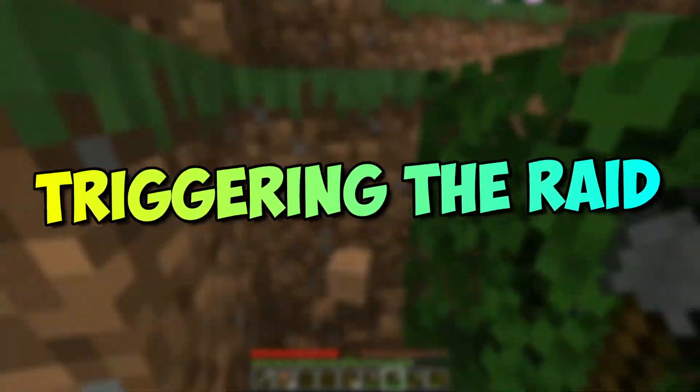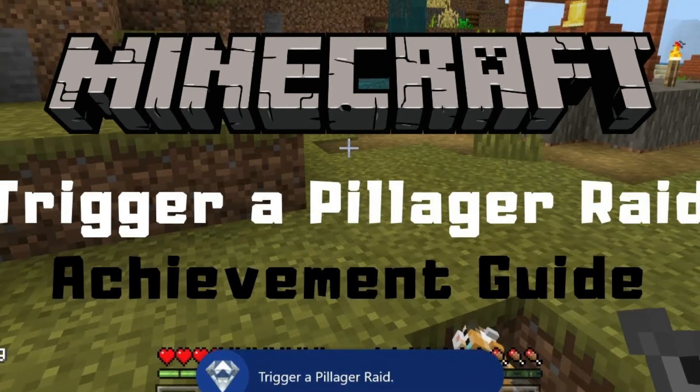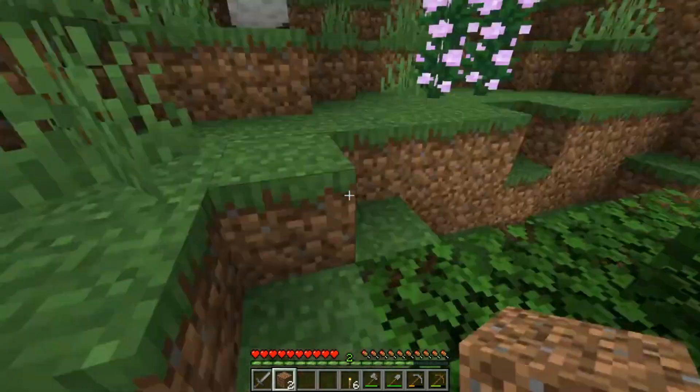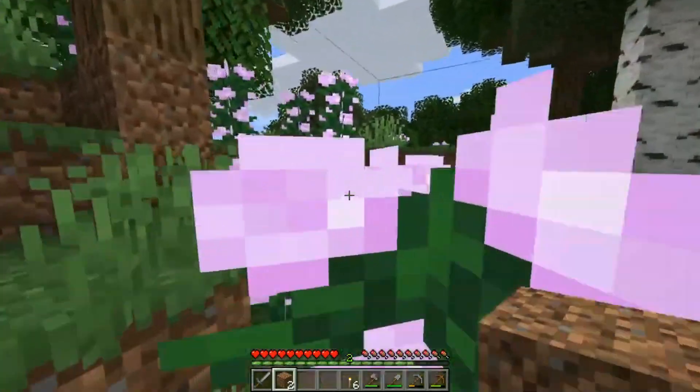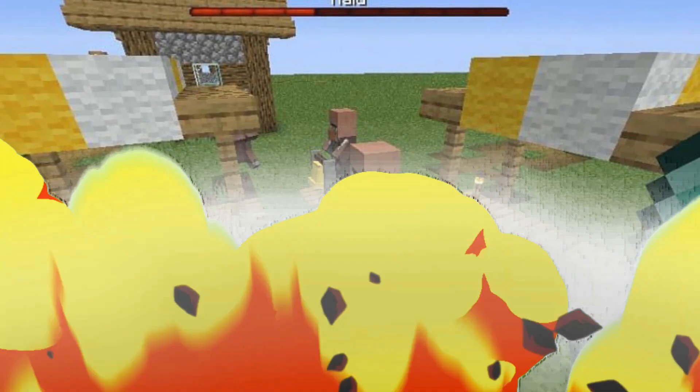Triggering the Raid: There are two ways that a player can trigger a raid. The more straightforward approach to starting the onslaught is to find a village. Once a player enters the 3x3 subchunk region around the center of the village, the Bad Omen effect will be cashed in for the raid.